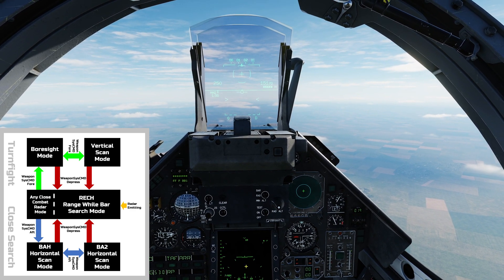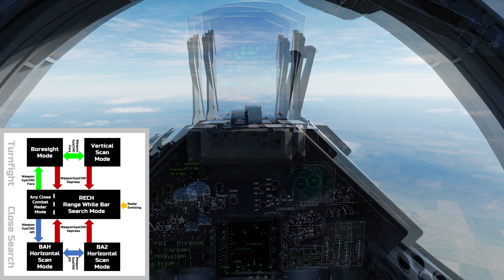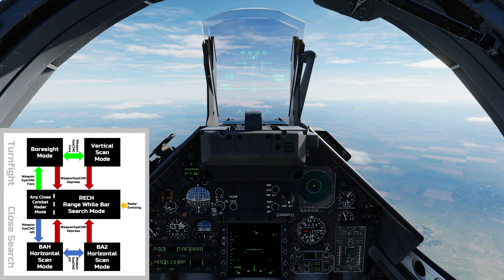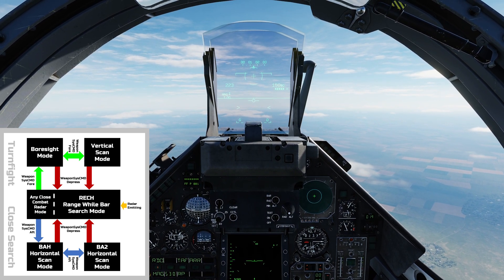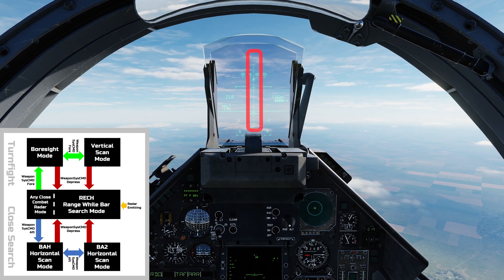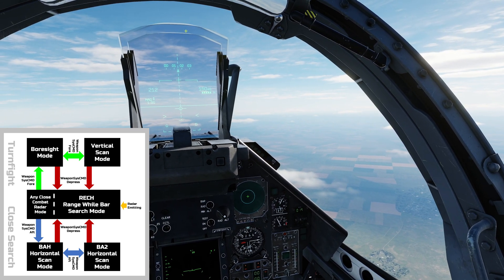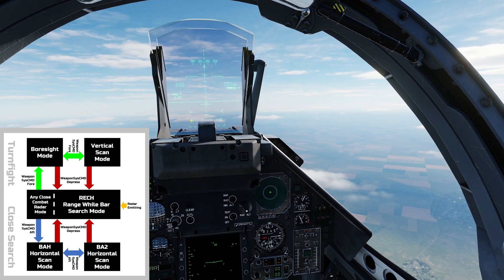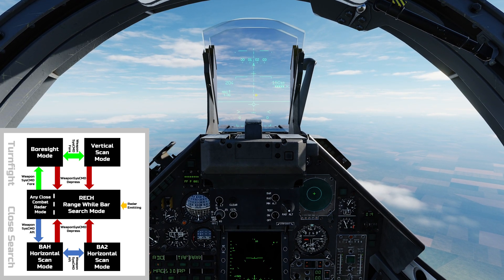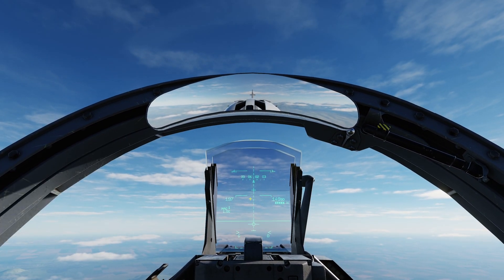Placing an aircraft within the Boresight marker and the radar will attempt to lock it. When I am in Boresight mode, I can cycle to the second mode — vertical scan mode — by pressing the weapon system command switch forwards again. Vertical scan is indicated by the dashed vertical line on the hood, and searches in two vertical lines, five degrees wide and 60 degrees vertically. Ideal when dogfighting and turning. Any aircraft detected in the vertical scan will be locked to a single target track.